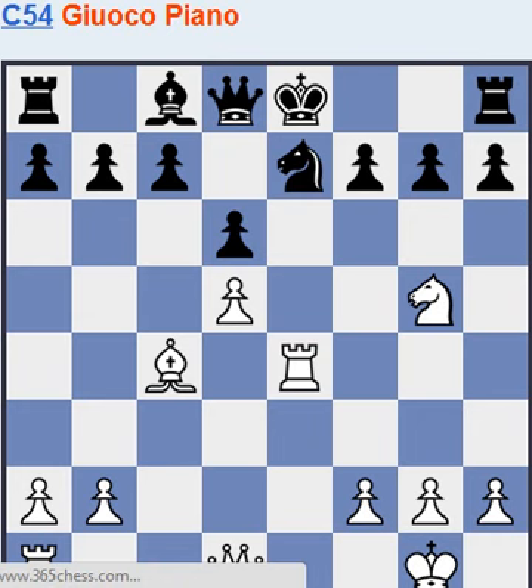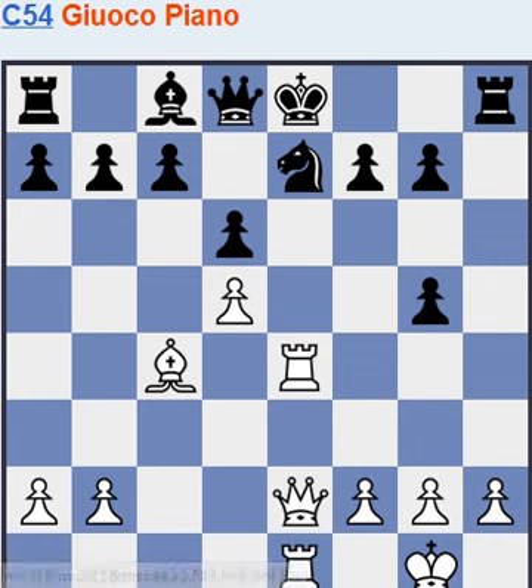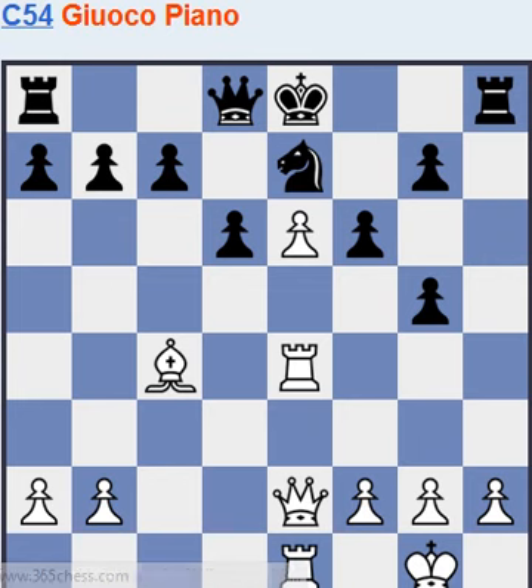It's also possible to castle here, but this gives a better game for black, and he's actually better here. Queen e2 — white can just ignore this threat because he's going to get the knight back. Black chooses to give the bishop instead: d takes e3, f6, trying to isolate this weakness, this thorn in black's position, and expand on the queen side.